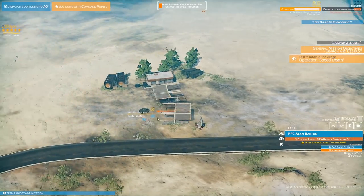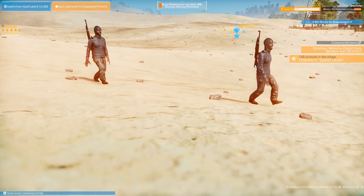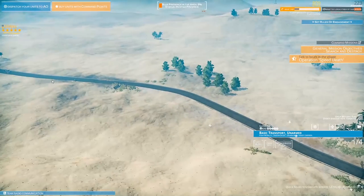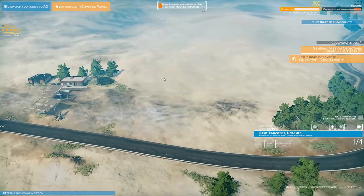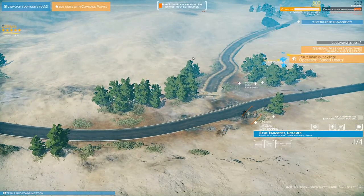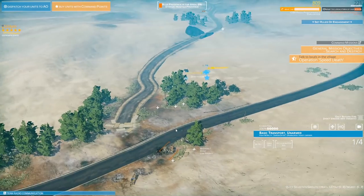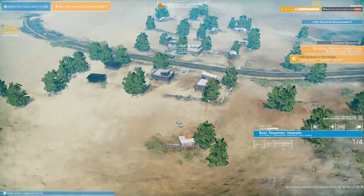You get a report card every couple of minutes on what's good and what's not. There are enemy patrols coming back. These guys are armed with AKs and could take the gas station back and engage our troops. We need a lot more troops to secure the area. I should call in additional troops by buying them with command points, but I've tried that before and don't see them spawn in - I don't know where they go.